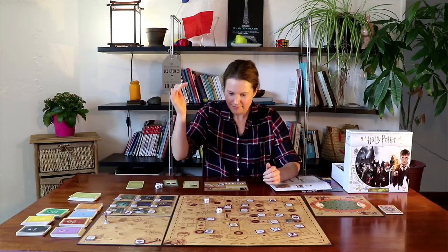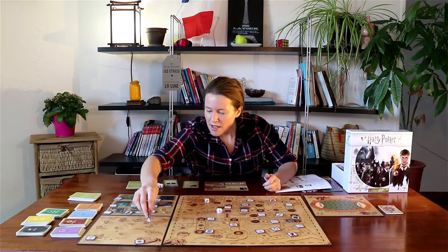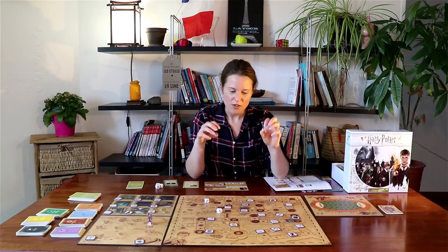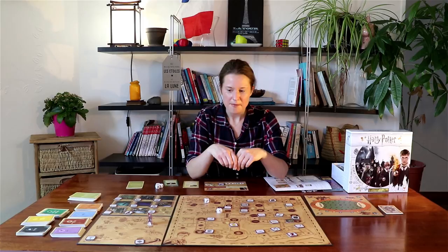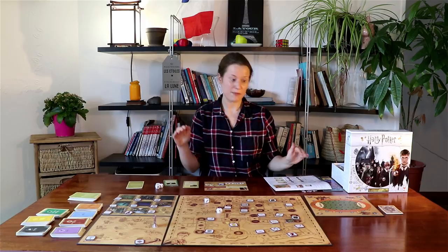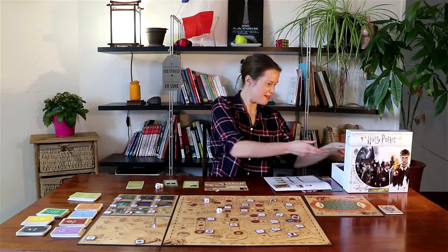Let's roll again — seven again. I'm going to come back. I can stop on squares where there is writing — that's all the special locations like the Room of Requirement, the West Wing, the Castle Towers, and also Castle Towers without writing because you can stop on them to travel to board three. You can also stop on squares that have life points to collect. I'm going to stop here and collect two extra life points, then end my turn.